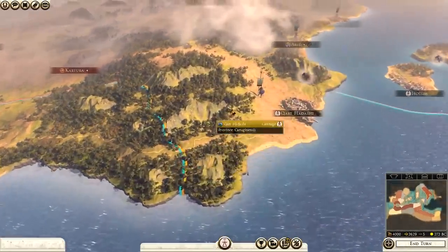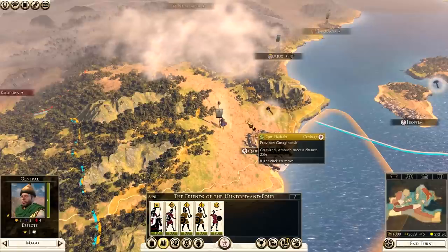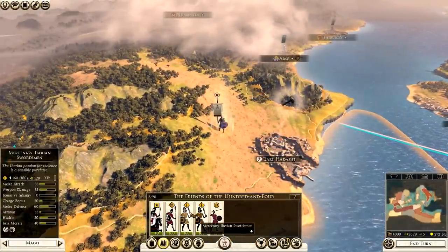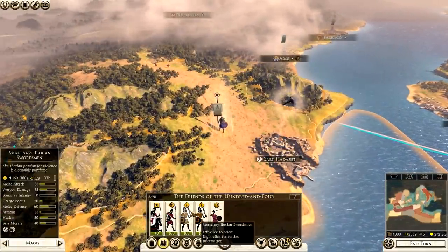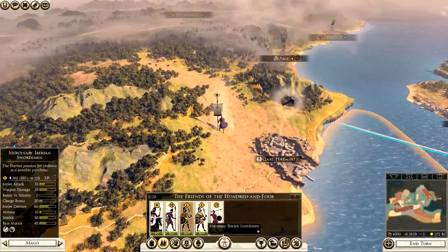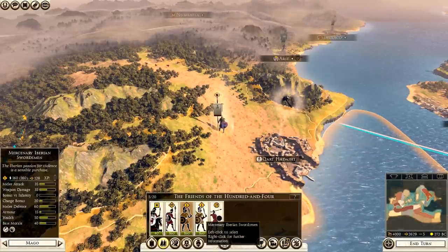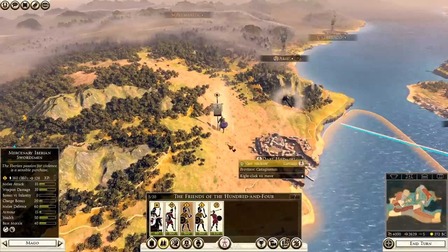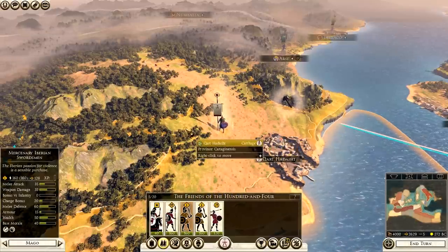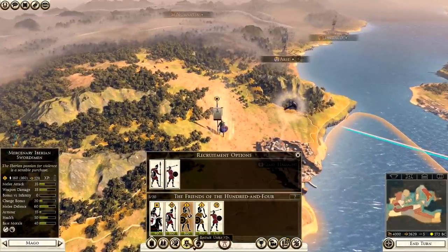Looking at what we have: mercenary Iberian swordsmen. It might be worth disbanding these. However, you do pay less for mercenaries as Carthage. Personally, I think it's better to recruit your own units and develop them over time rather than rely on mercenaries. But they are useful, and because Carthage has a bonus, you're not paying as much as you would with other factions. You do need to recruit a lot more men.